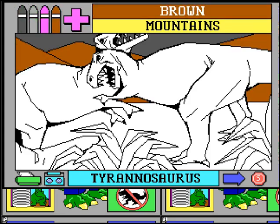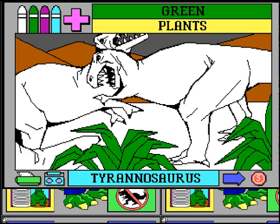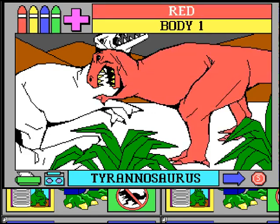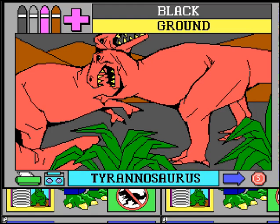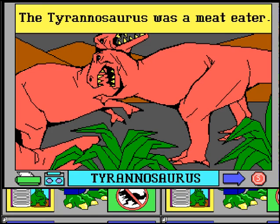Brown mountains. Pretty simple, pretty basic. Plants — but it's fun nonetheless. Well, it was fun once upon a time. Green plants. Red head. Yellow teeth. Red body. Brown body. When I was a kid I always wondered what this pipe was — it's apparently his tail. Bit of weird perspective there, but whatever. The Tyrannosaurus was a meat-eater. Now that's news to me. So I think we're going to stop now — you've got the idea of that.